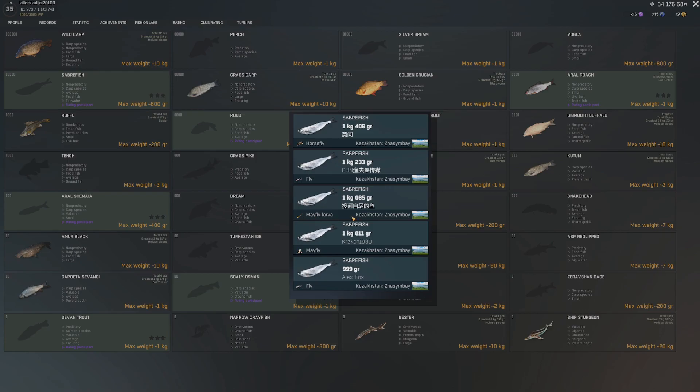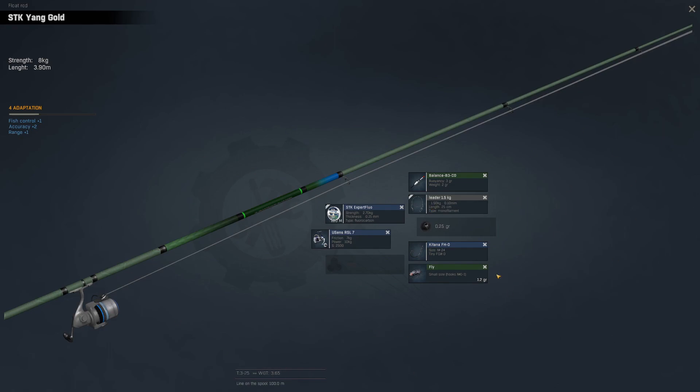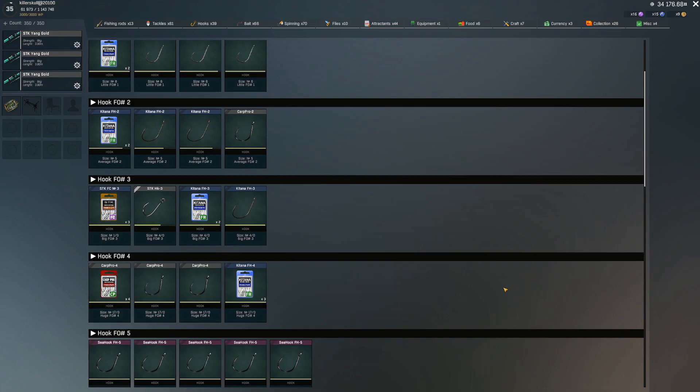We have fly, horsefly, and mayfly, so I'm going to be trying with the fly. You want to use a 1.5 kg fluorocarbon leader, or a line that's 1.5 kg. I only have a monofilament at 1.5, so I'm going to try with a size zero hook, because these fish only get like 1 kg and we have a fly.